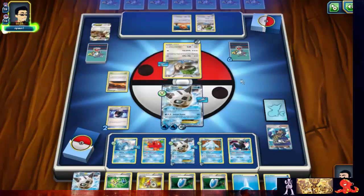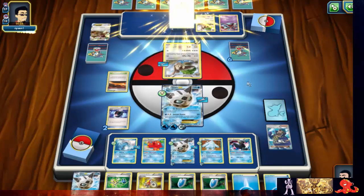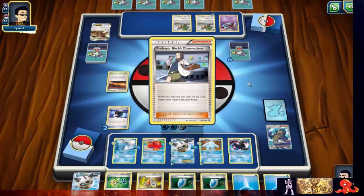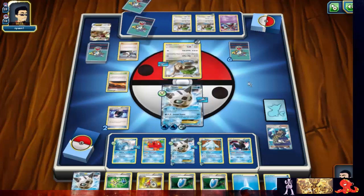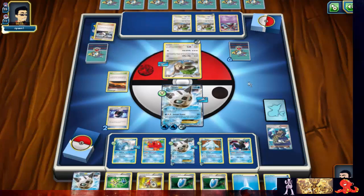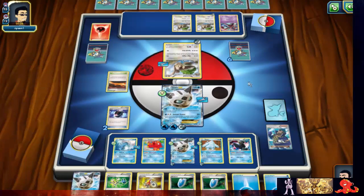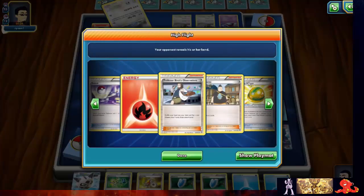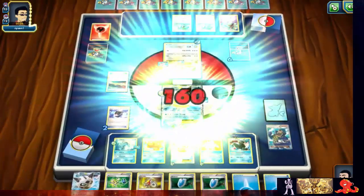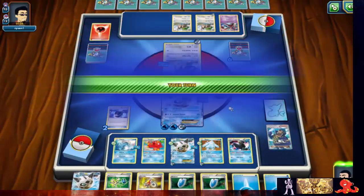We both got a huge hand size, so this knockout is definitely gonna hit me hard. He has a few more ready to go. After he sees I have the VS Seekers, he'll pretty much know another Judge is coming his way. He played a Birch and is playing a stadium. Let's look at his hand — Lysander, a lot of items, and not enough for the knockout just yet.